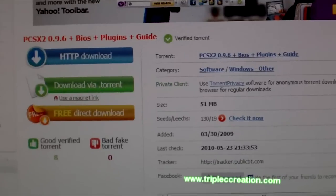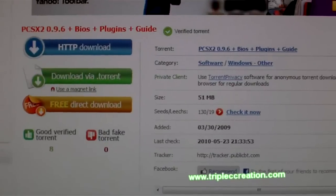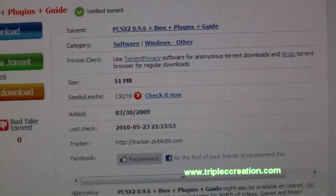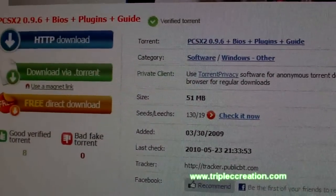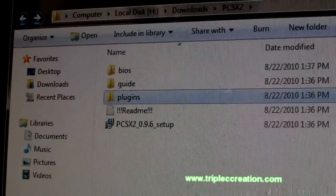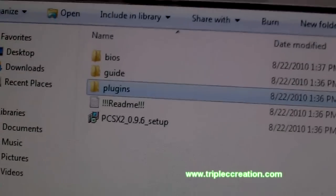First off you are going to need to have the program itself — PCSX2. I use version 0.9.6, so use the same. I found the torrent here; it includes everything that you need except for the patch. Download it and get it installed. I have the link to the torrent on my website and a text tutorial as well, so check out the link below. Just get the program installed first.